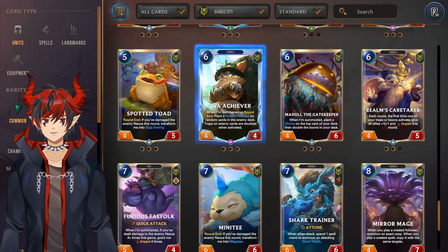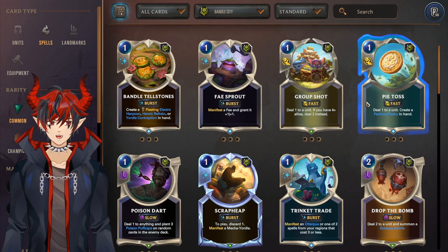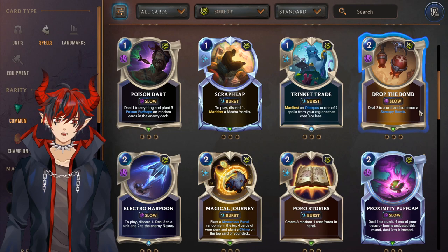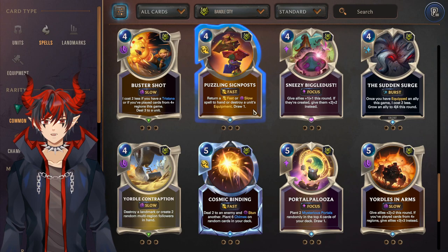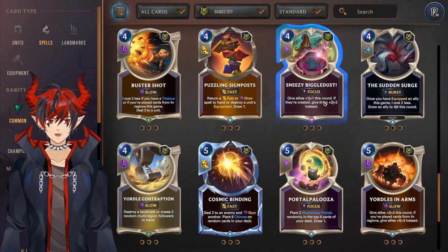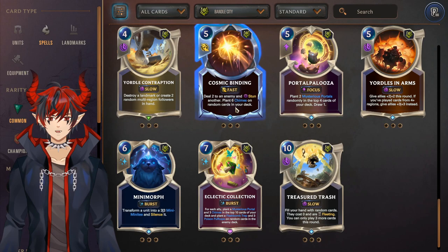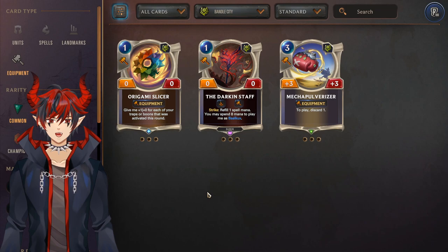Ava Achiever is one of the most important cards for traps — the Teemo/Caitlyn deck. Moduli for Bard and Battle Gunners for Tristana. The best Bandle City spells: Group Shot as a general-use removal tool, same with Pie Toss. Poison Dart is more centralized on the Teemo/Caitlyn deck but still good. Trinket Trade is a really good general-use card. Drop the Bomb usually played in landmark strategies but also a great general-use removal card. Wallop comes up every so often — hard run in Darkness so craft a couple, just a common. Puzzling Signposts is Bandle City's version of Deny for control strategies. Sneezy Biggledust and Yordles in Arms have been very problematic cards in the past — don't see a lot of play right now but very easy for them to become broken, keep an eye on these. Cosmic Binding is really good for chimes and also a general-use defensive tool. Mini Morph is really good for landmarks. I would completely avoid both Bandle City landmarks and all the equipment — they're all pretty bad.